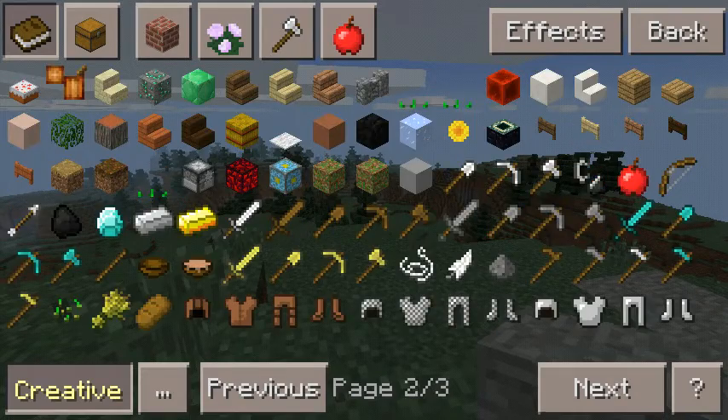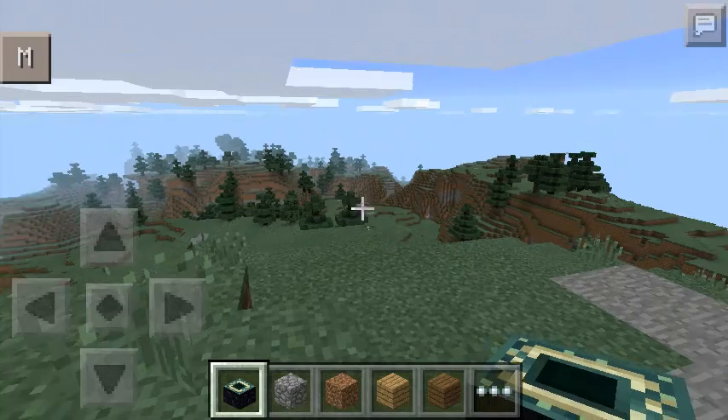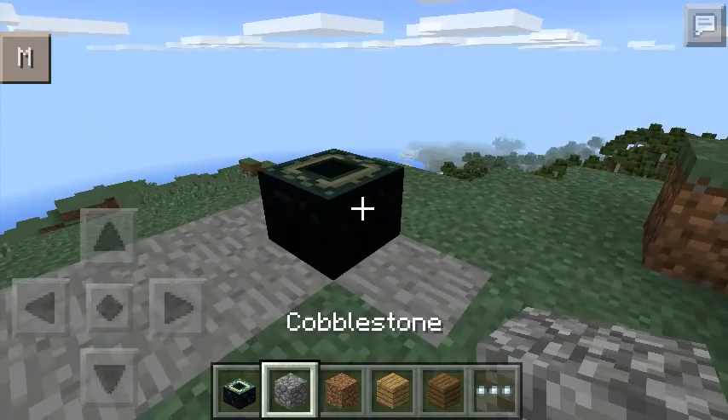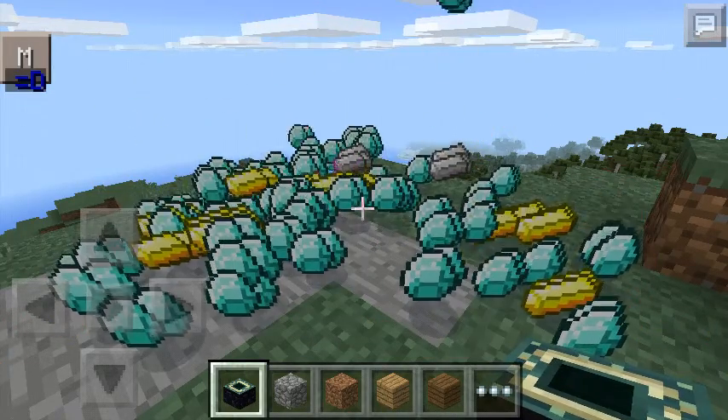It's awesome — the block ID is 180, so you guys can try it by yourself. It's very simple: just place a block and then tap it.